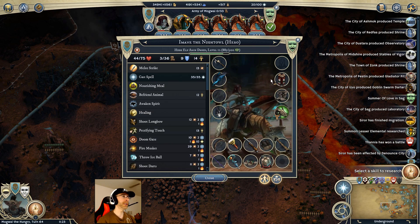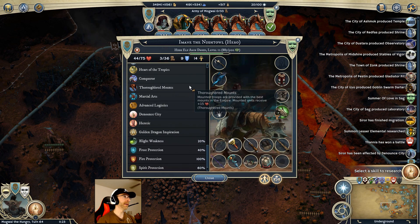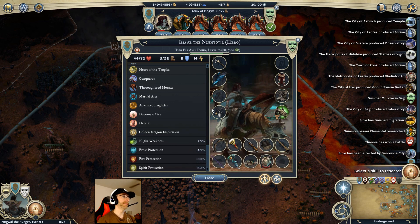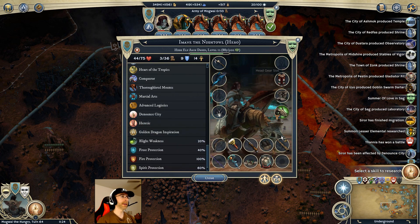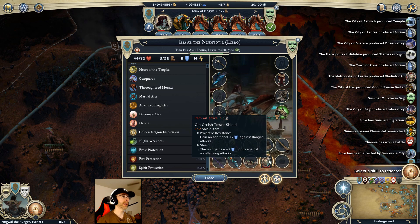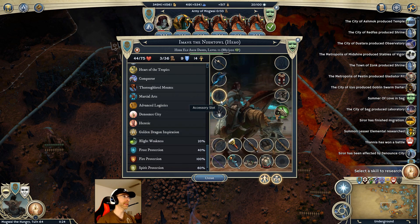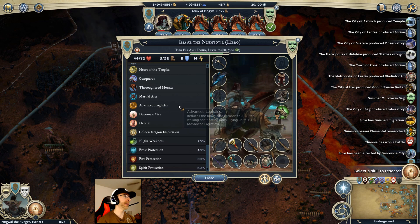I think Imaine herself only has 60% spirit protection, and it might be worth getting that up. I was actually surprised she doesn't have an accessory - I don't really know why she's missing one, but she is. It might be worth sending her something. She's already got fire immunity, but I feel like she needs a spirit resistance accessory. Maybe if I could find one that grants 40% resistance to spirit, plus possibly a helmet with spirit and shock resistance, that would be nice.